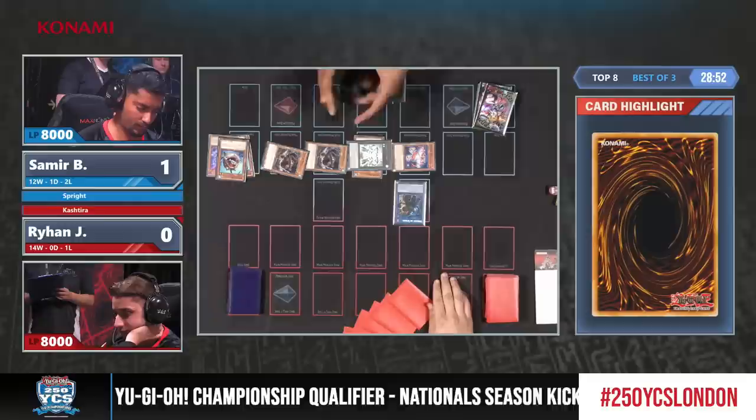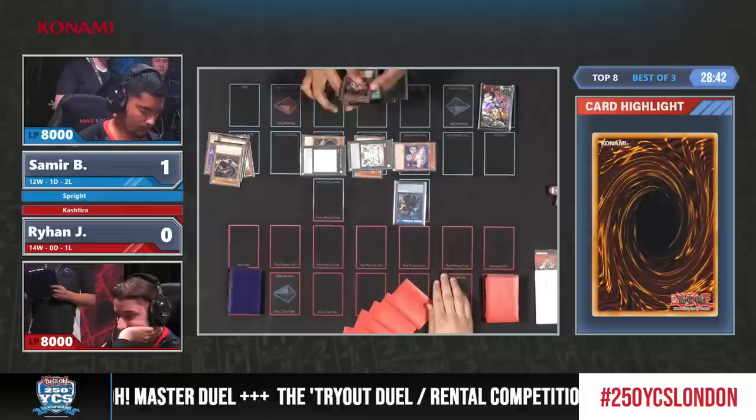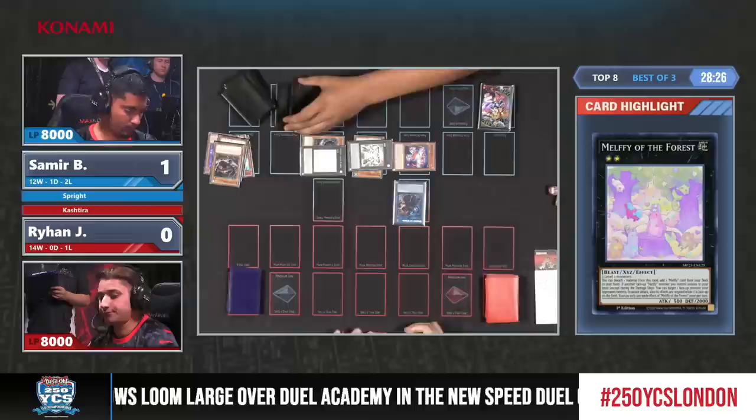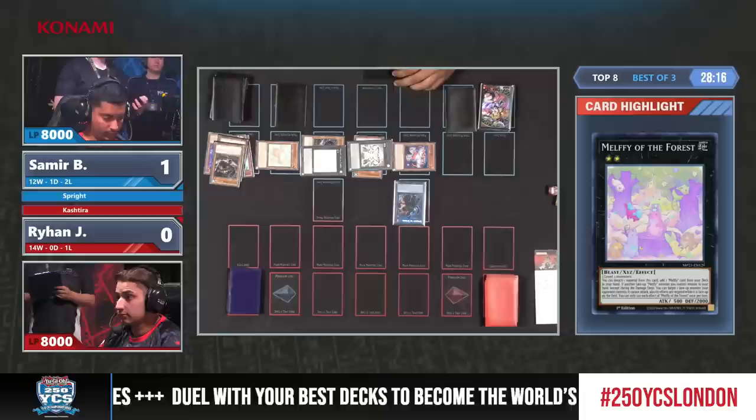He also has a starter, so he has a lot as mentioned - he can get to another interruption, and now you can see the Melfi for example. Despite trying to four-dimensional chess your opponent into missed siding, does it feel like it mattered? Not exactly - this is full combo. Because Samir thought he would have gone second. Indeed, we saw the Evenly Matched being sided in. But look at this end field - just Sprite with one card puts up this incredible field.